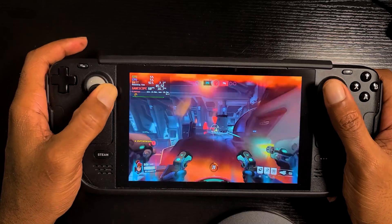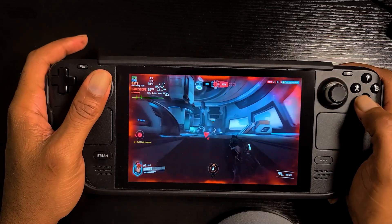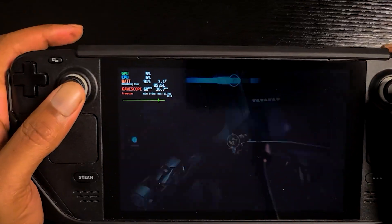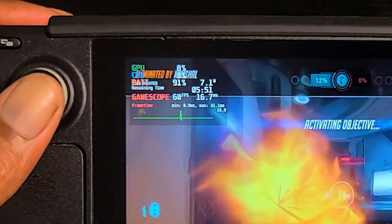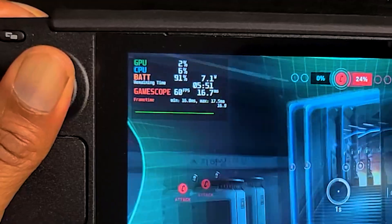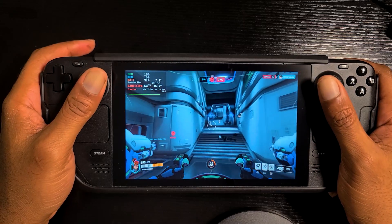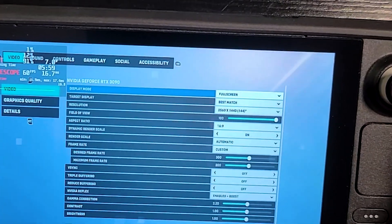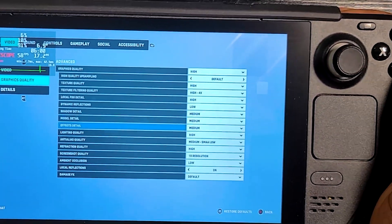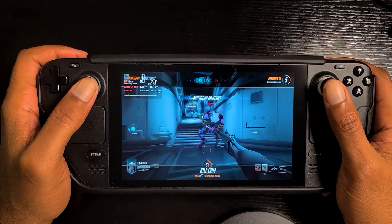Today we are back with another Steam Deck tip and I think this is a really really good one. As you can see, we are playing Overwatch 2 on the Steam Deck in Steam OS — 60 fps, no frame drop, no stutter. Look at the battery life: almost six hours remaining and my Steam Deck is not plugged in. We're playing this game on high settings — high settings, 60 fps, five-plus hours of battery life.